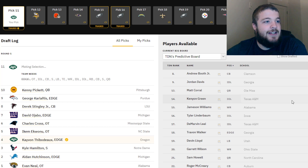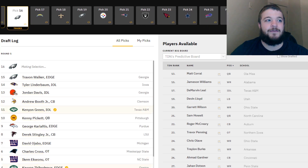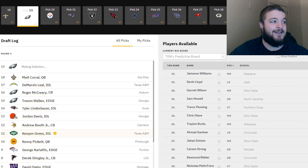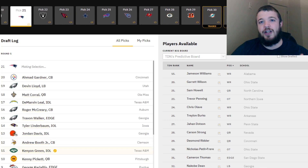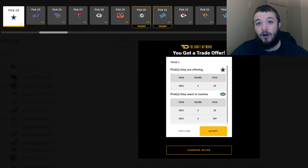I think let's go ahead and take Kenyan Green. The Jets really want to solidify their offensive line as much as they can. Right now they've got Mekhi Becton, Elijah Vera-Tucker, and George Fant, who really didn't play bad at right tackle this last year, so I think he's fine. Connor McGovern's really not bad. You get Kenyan Green in there at right guard and that offensive line is one of the better lines in the league.